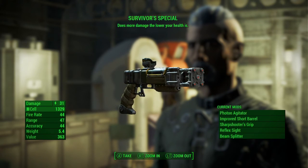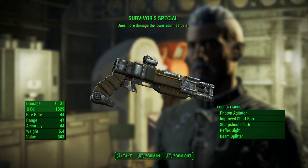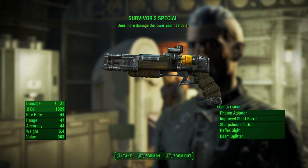So there it is — the Survivor Special. It does more damage the lower your health is, which kind of makes sense with it being a survivor weapon. Your health is low, it's your last resort survival weapon. It comes with some pretty good mods: photon agitator, improved short barrel, sharpshooter's grip, reflex sight, and beam splitter.